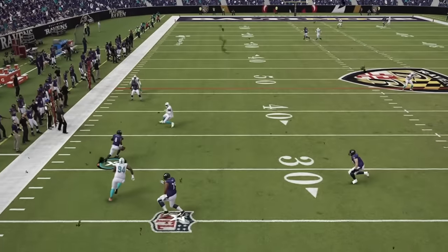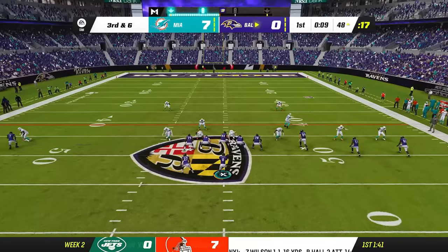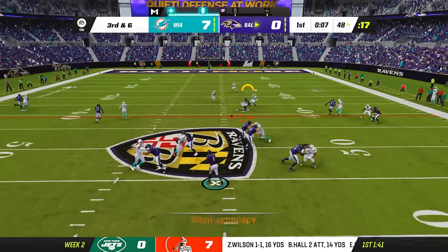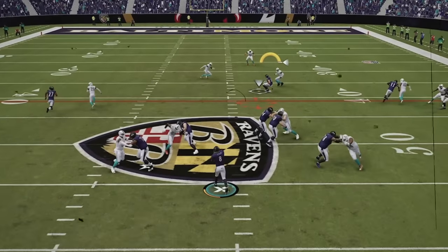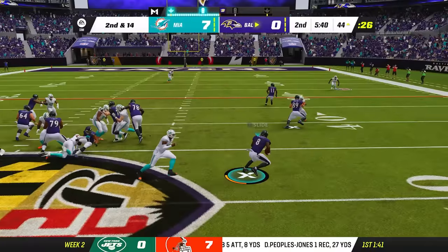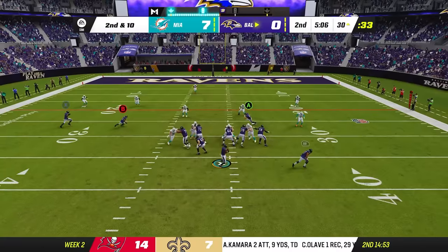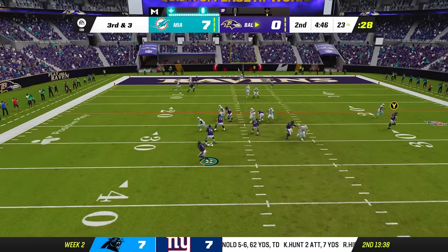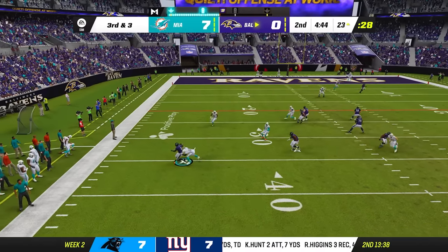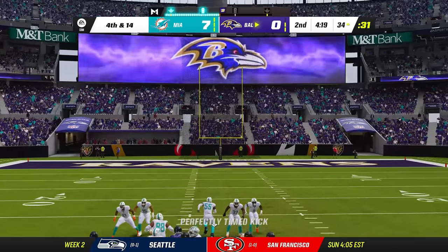With the defense on their toes with Lamar Jackson running, it opened up J.K. Dobbins out of the backfield. They would soon go back to old reliable Mark Andrews — first down. Lamar Jackson kept scaring me with these throws. And just like that, we would hit a home run run. We'd soon be inching our way closer to the red zone, where I tried to let Lamar Jackson make a play with his legs — but that did not work at all. So I had to take my three points in hopes that we could stop the Miami Dolphins.